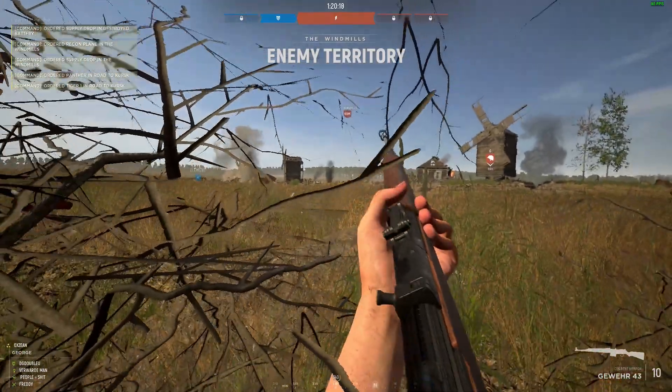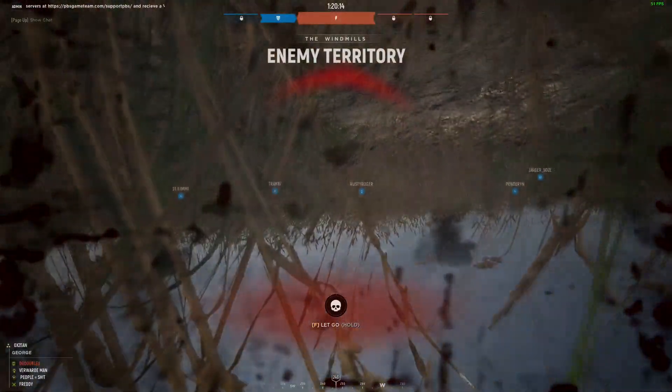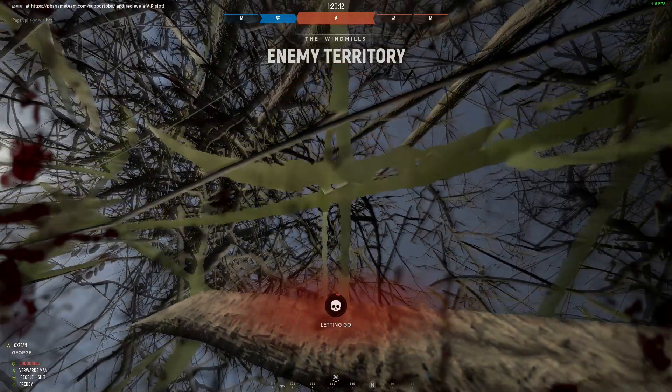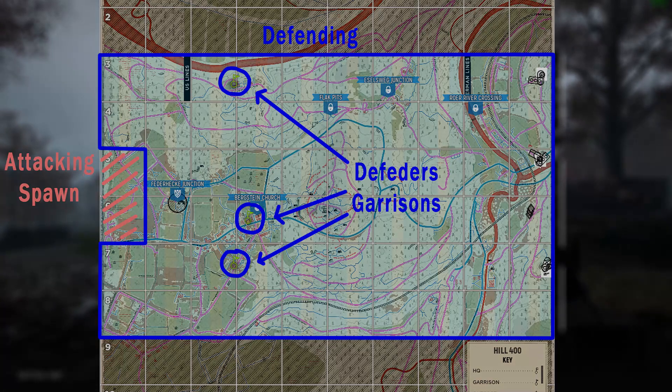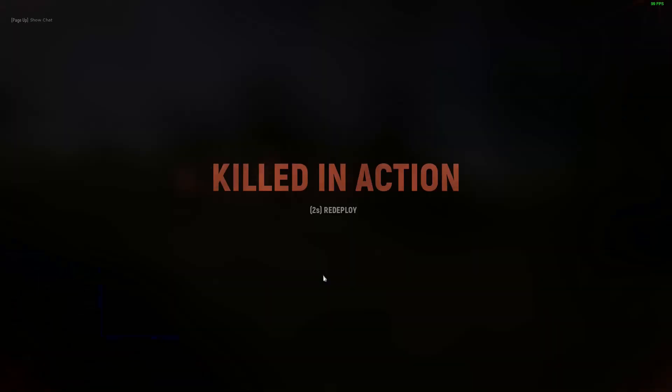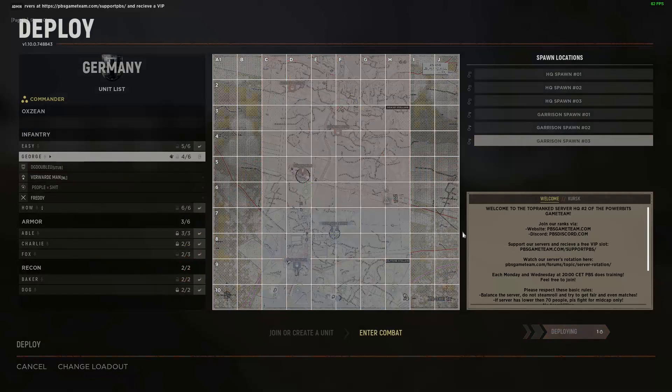The major difference with offensive mode is that the number of bodies inside the sector around the stronghold doesn't matter at all — the only part of the map you can actually capture is the stronghold itself. Also bear in mind that capturing in offensive mode only takes one minute. Going back to warfare mode, controlling the entire sector — especially in a defensive situation — and taking out spawns is pretty much the key to winning.